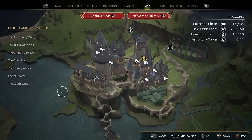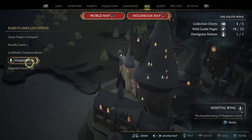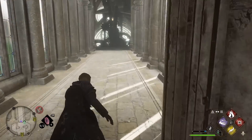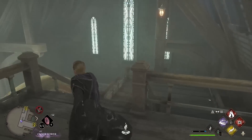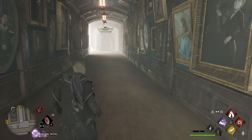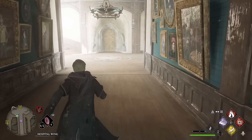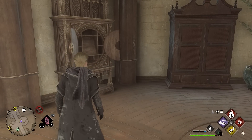For key number 15, the penultimate key, we are going to the South Wing and the hospital wing. When you make it to this Floo Flame, if you turn around you'll see a load of spinning cogs in the background. Make it here and come down the stairs — you're going to see this corridor and the Dedalian key will be here. It makes its way along and the cabinet is just at the very end. That is key number 15.